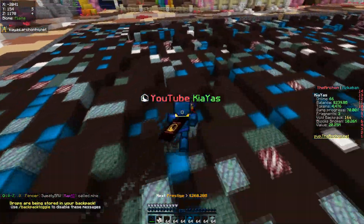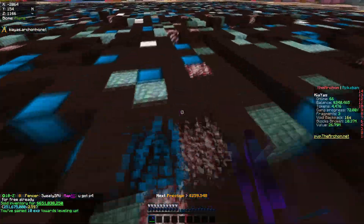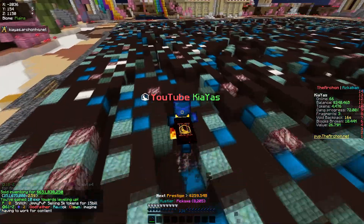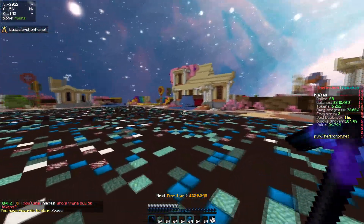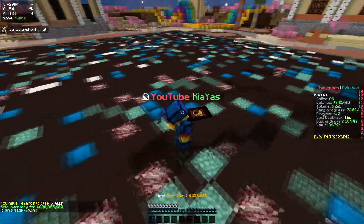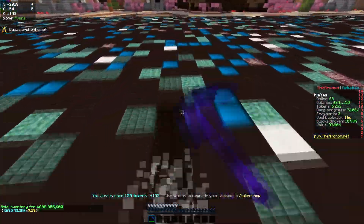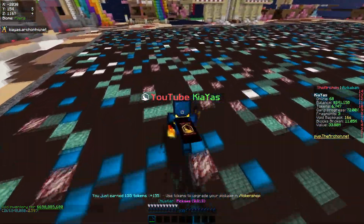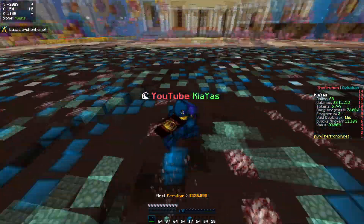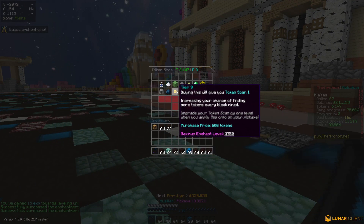I basically have a full inventory so let's mine a little bit more — 700 million plus 5k tokens, that is good. I went ahead and asked in the chat if anybody's interested in buying some tokens since I have around 6,000 right now. I can sell that for around 15 billion, which is probably around 10 to 15 minutes of mining — or I can put it all back into token scan and carry on.